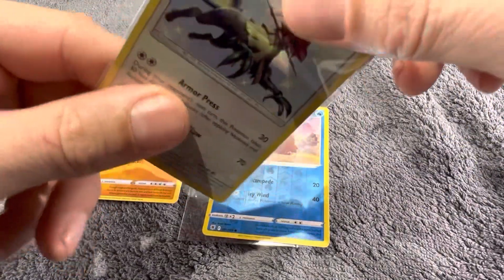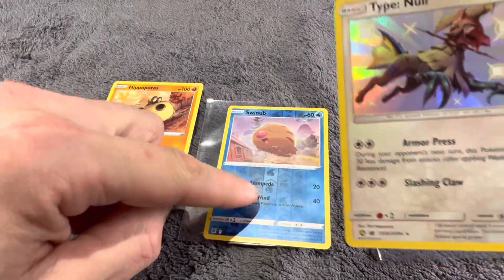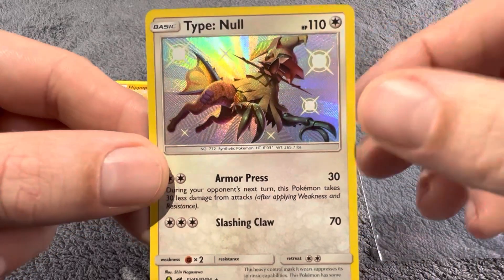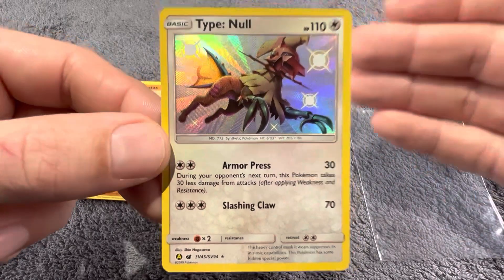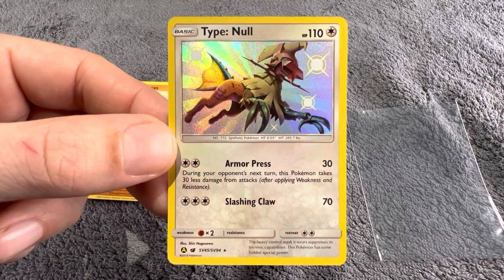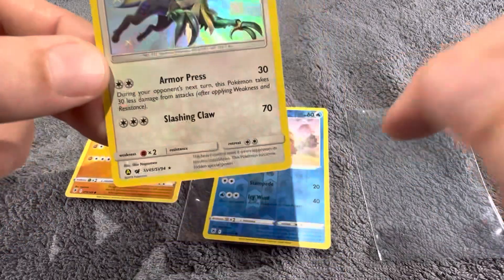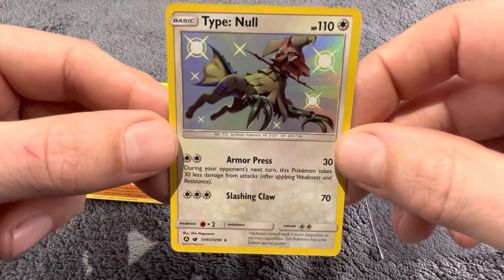Then we have a holographic card — this is the opposite of a reverse holo. The area around the artwork is a normal card, but the holographic effect is inside the actual artwork design itself. There is also a fourth type: a special holographic. You find these in promotional sets or sets like McDonald's. They look similar to a regular holo, but the holographic pattern is different and unique compared to a standard holographic.